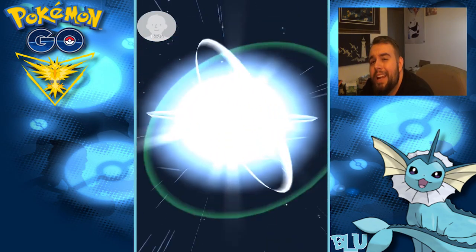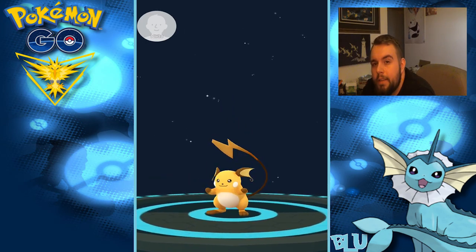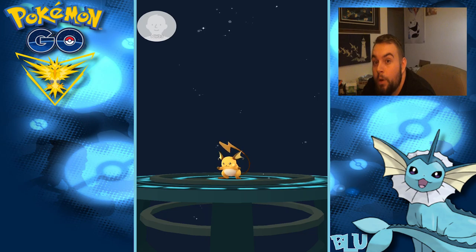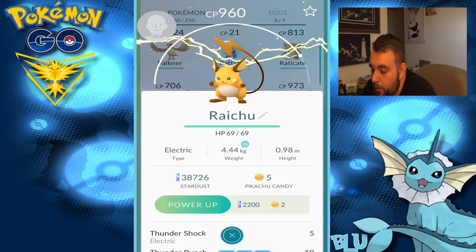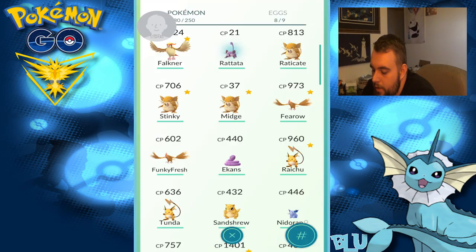Let's take a look at what he turns into. I'll say 971. Yeah, I'll say 970. 940, 941. Let's see what he turns into. 960. Not bad — you are now the new favorite. Sorry Tunda, you did me well, but you're out.